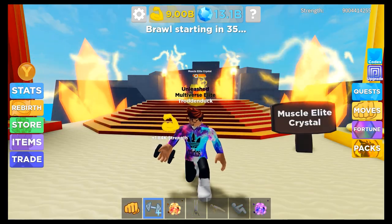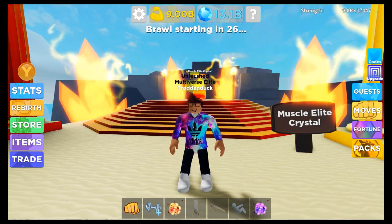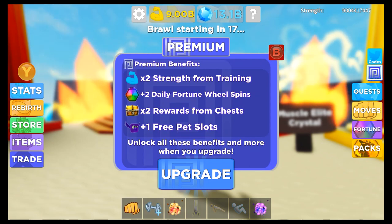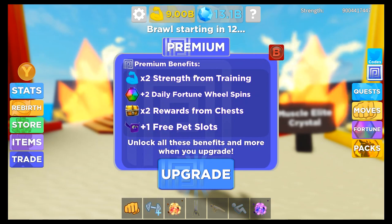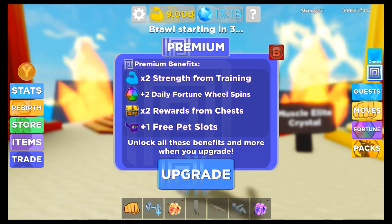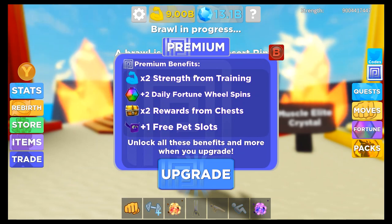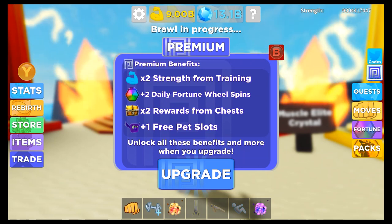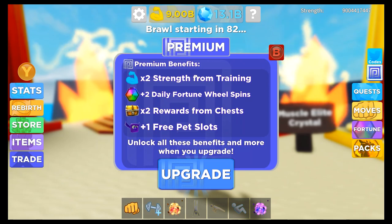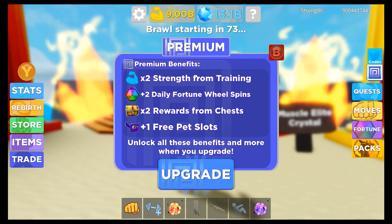The seventh tip is actually Premium. Premium is very overpowered for glitching and private servers — it goes in combination with a bunch of the stuff I've already brought up. Premium gives you 2x strength from training, which doesn't boost glitch pets but is still pretty good. It also gives you plus 2 daily fortune wheel spins, which is more useful when starting out. Two times rewards from chests isn't that great. But the best thing about Premium, which I think makes it most worth it, is plus one free pet slot — meaning you get an extra pet to glitch, making it way easier to climb, get rebirths, and make your glitches way more worth your time.